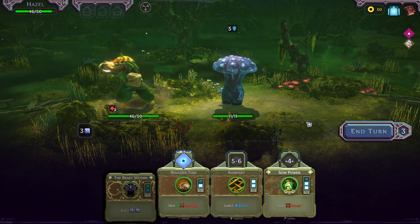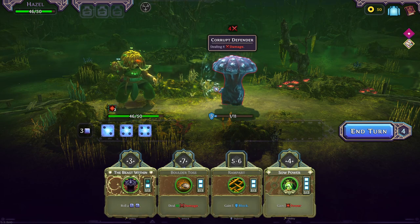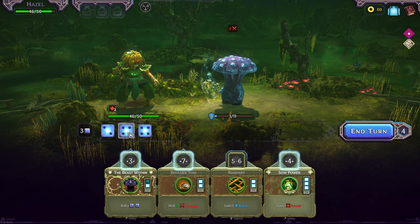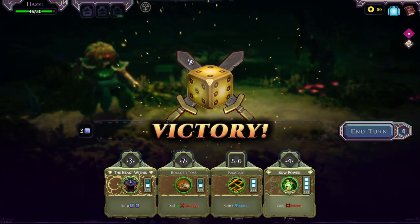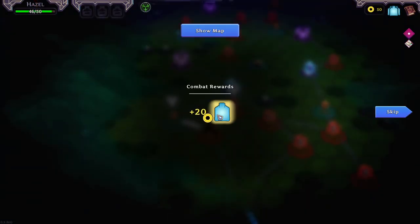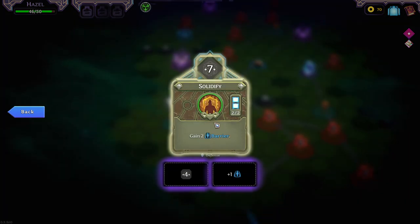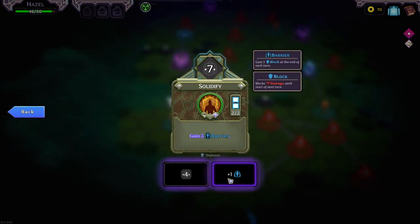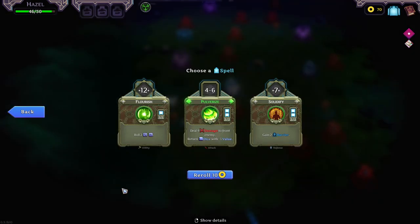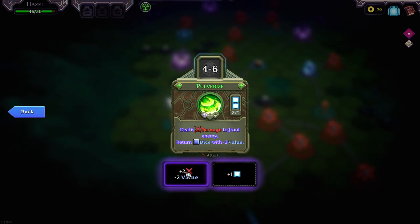We want to swap you two — actually we need to upgrade you first. I'm not sure if I can hit through that shield. Something good. Pulverize — do four damage to front enemy, return dice with minus three. Barrier — gain two block at the end of each turn. This actually sounds decent. Do six damage to front enemy, return dice with minus two value. I mean, you're an option. I feel like we need some damage at this point. Let's take a re-roll.